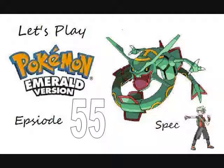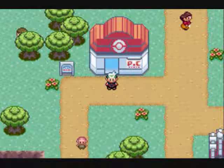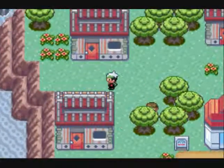Speck from McClineGamers bringing you Let's Play Pokemon Emerald episode 55. Last episode, we took on Team Magma and walked away victorious with Steven. Now in this episode, we are going to go to Steven's house and get the gift that he promised us.